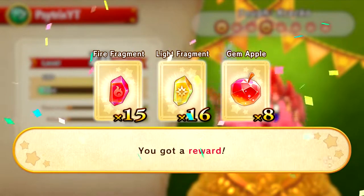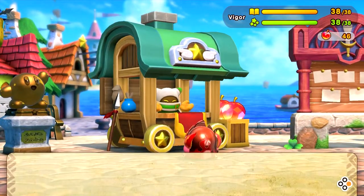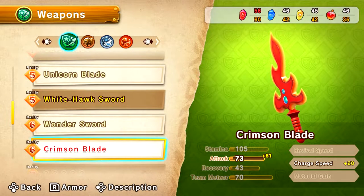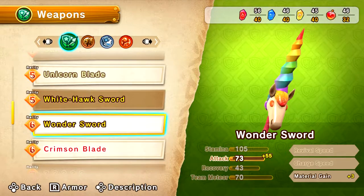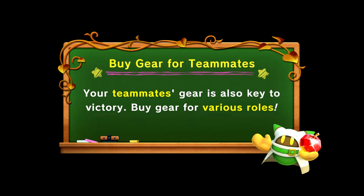Wow, attack and stamina have bumped up — cool. Let's keep that level grinding going. Now let's see if we have enough to actually get the next weapon we're aiming for. Dang, we almost had it — just missing some fire fragments. The fire fragments for those swords are incredibly steep. Do we really need to get the Crimson Sword? I'll just take the Wonder. All right, that should help a bit.